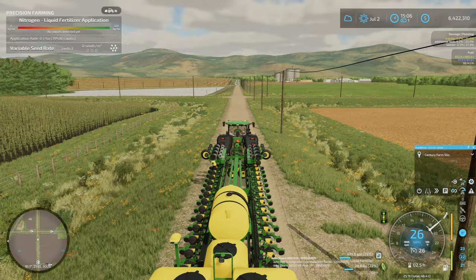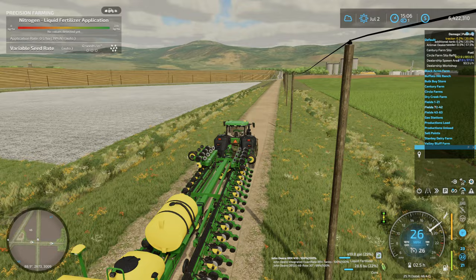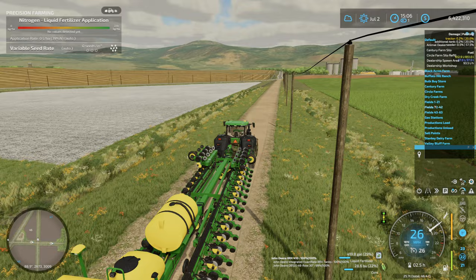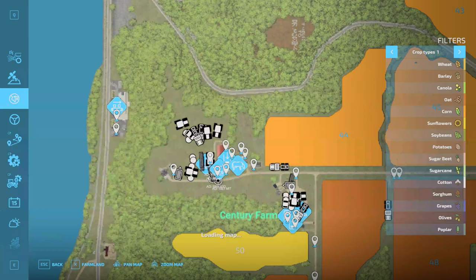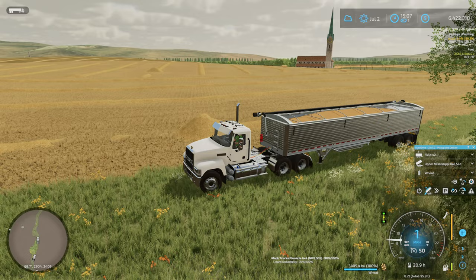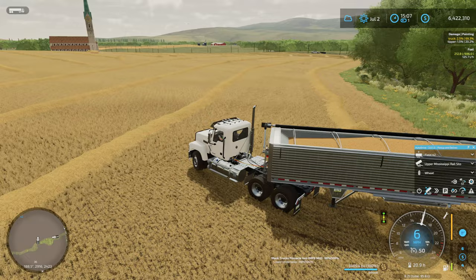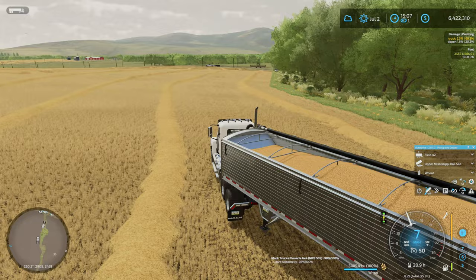I was going to have Auto Drive drive this down to the field. Speaking of the field, we can go down to field 41 first. Finish driving down there, and I'm going to finish taking care of these trucks while he drives down. This truck is full. So we have one truck that's full, one that was nearly full, and I'm not sure how much was in the red truck - but it's got to be fairly close to being full, I think we dumped two grain carts in it. Back to the century farm silo when you're done.